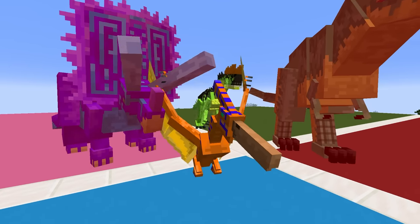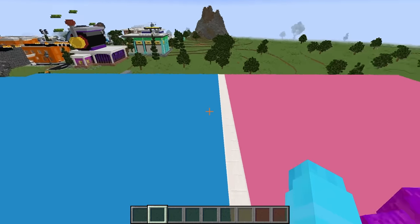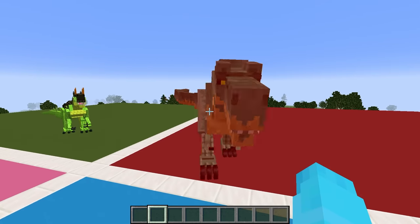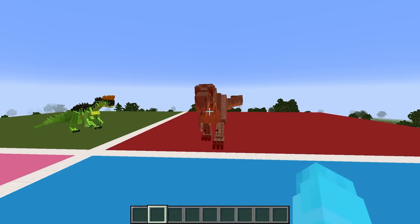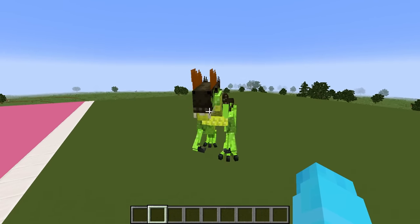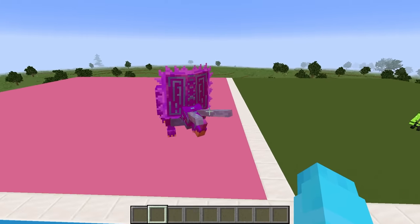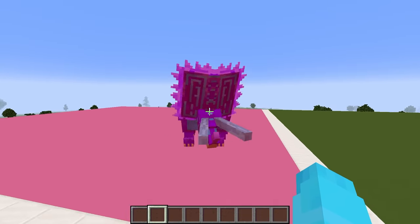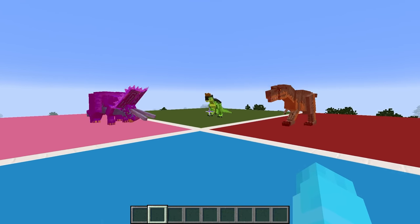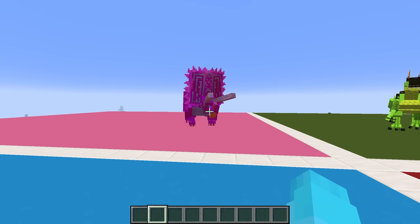Today we're doing a dinosaur build battle. I'm a blue pterodactyl so I can fly. Roxy, you're a red T-Rex — I can chomp you up right now but I'm nice. Luke, you're a green raptor. And today we're gonna build habitats for our specific dinosaurs.